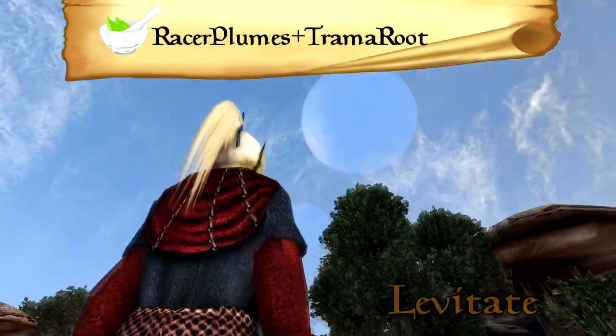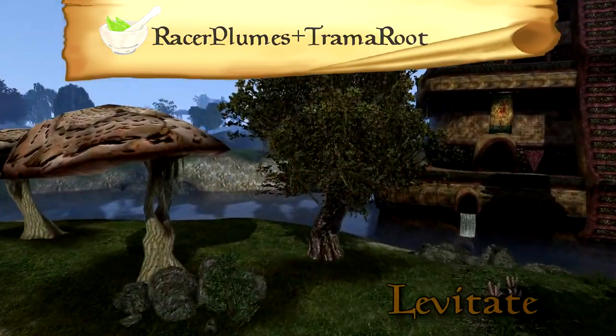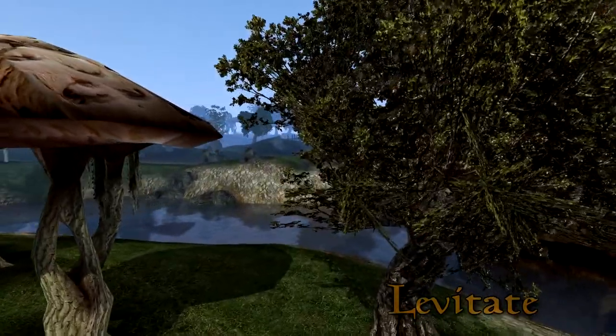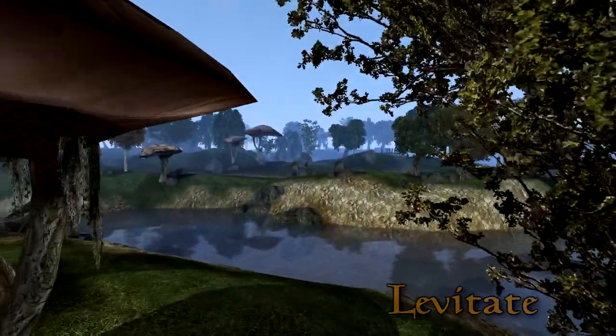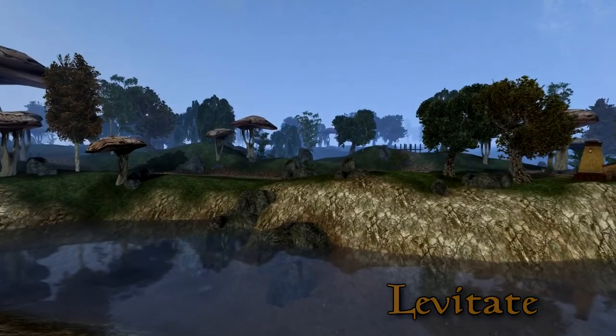Levitate allows the target to walk on air. How fast the target levitates depends on the magnitude of the spell and the speed of the target. A good trick is to use something to increase your speed before using Levitate — even jumping will help with this.